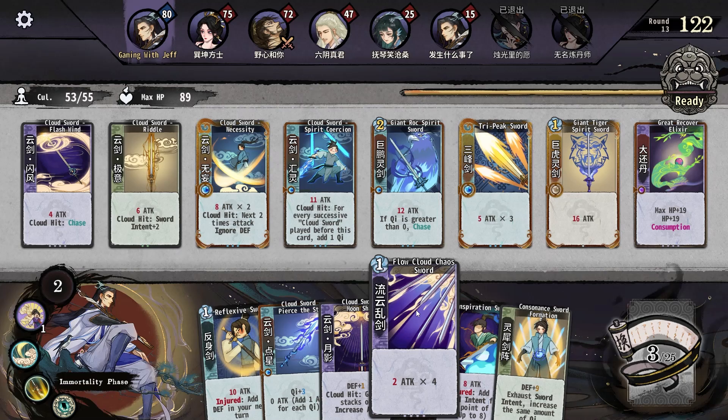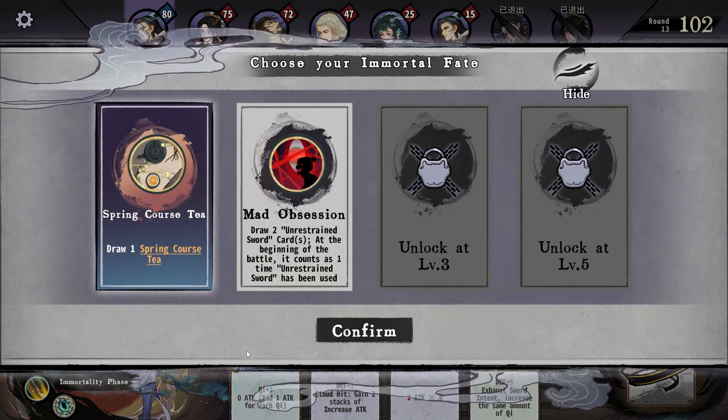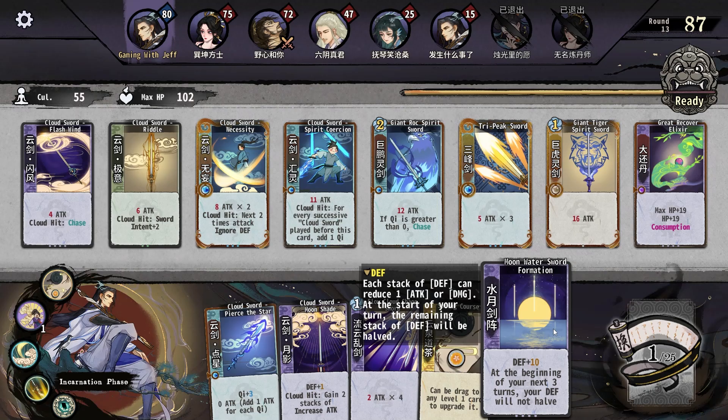Flow, Cloud, Chaos Sword — two attacks times four. Could be four times four. I think what we want to do is this, and then breakthrough. I would like the Spring Tea — Moon Water Sword, okay, that's like Barricade. You get ten defense and it doesn't decrease, but we don't really do a lot of defending. Flying Spirit Sage Shade Sword — one attack times four, add one Chi for every attack that injured the opponent.